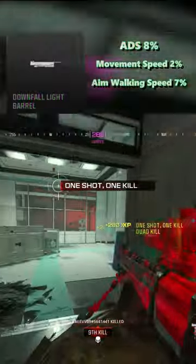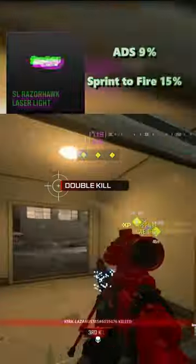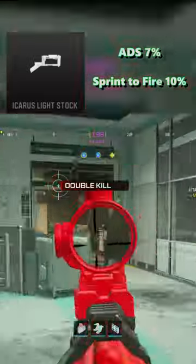Next, equip the Downfall light barrel for a massive ADS and movement buff, with only a small decrease to bullet velocity and range. Equip the newly buffed SL Razorhawk laser for the best ADS speed. Equip the Icarus light stock for increased ADS speed and sprint to fire.